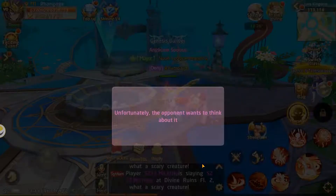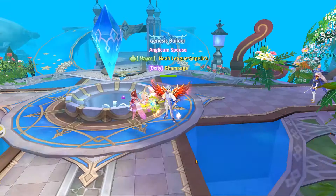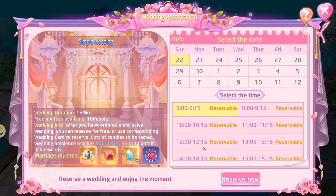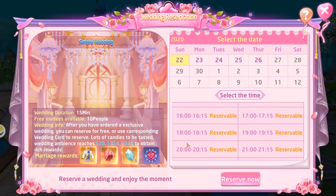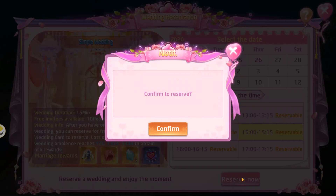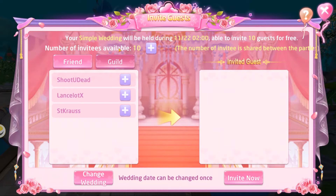When you click on 'Reserve,' it takes you to the same organizing page. The local time at the moment is 2:48, which is why it says the time has passed. We want 3:00 o'clock local time — so that's 15:00 to 15:15 in 24-hour format. Click confirm. Now here's where you can select people from your guild to invite.